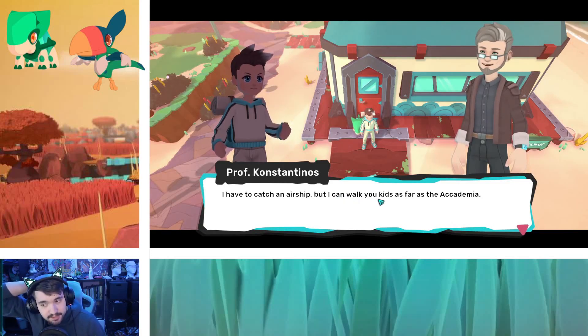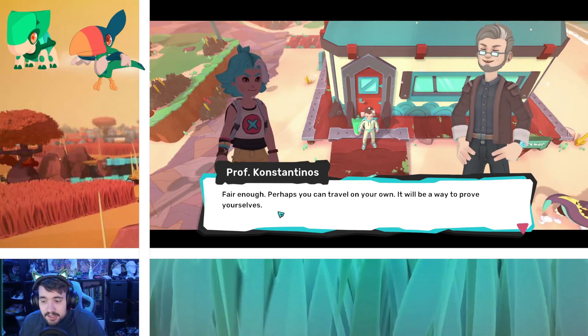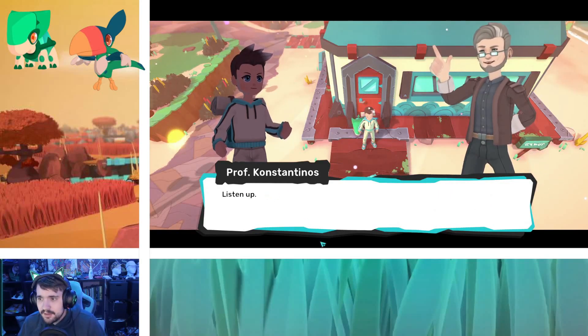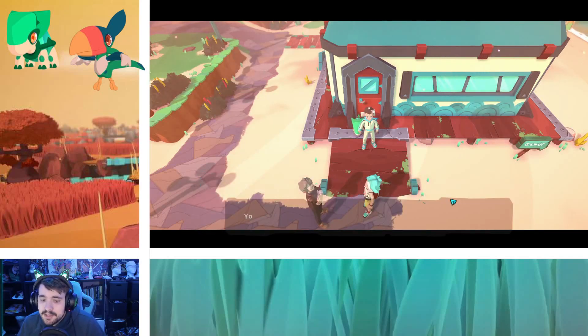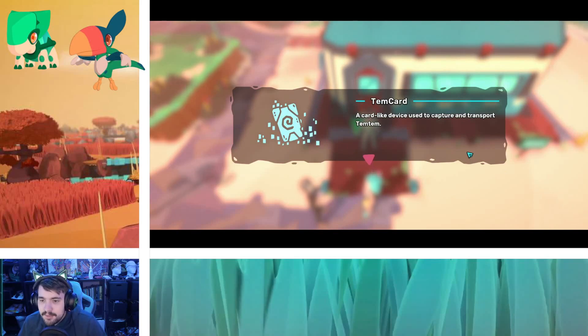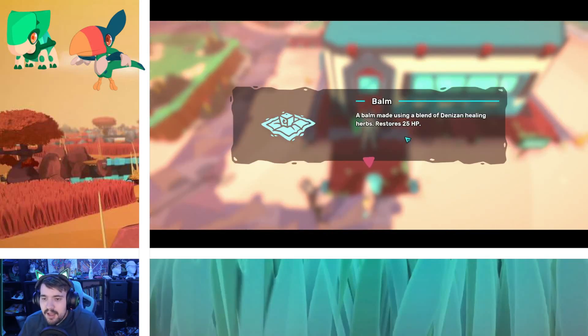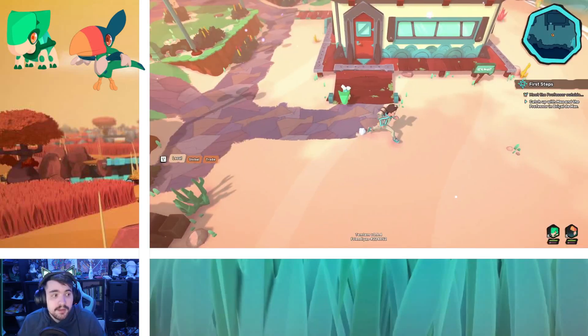'You already have a digital TemTem, Max!' Still not fair. 'My research suggests Tua might react to certain places of power, but I haven't found any on this island — that's why I'm going back to Arbury to consult with my peers. I have to catch an airship, but you kids can walk to Academia.' 'We don't need a babysitter!' 'Fair enough. Very well Friendly, Max — I'll go ahead and wait for you in Bricca de Mar. Listen up — the path is teeming with TemTem, so use your TemCards to capture them. You've got eight TemCards and some balm to heal your TemTem in battle. Good luck — I'll be expecting you in Bricca de Mar!'